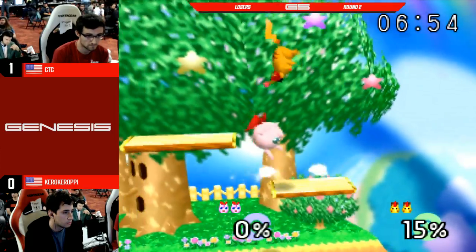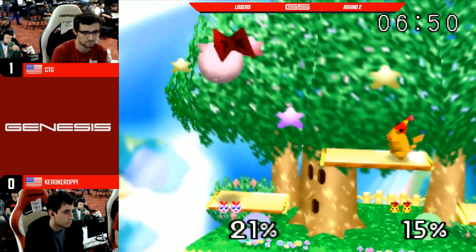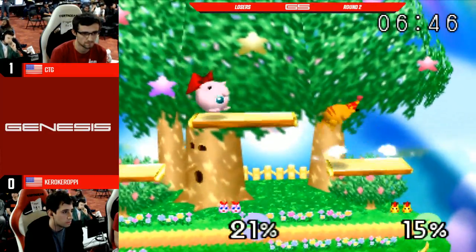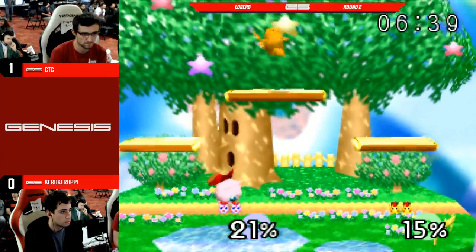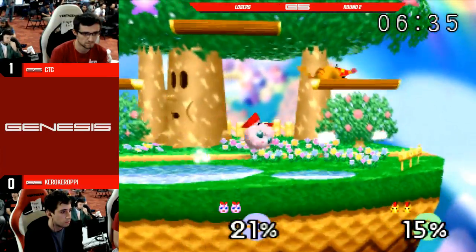Kira brings it back to even. Carefully avoiding CTG's Jigglypuff during invincibility there. Not leading to too much with that up-air that he landed. Oh, and another — we see that teleport up-air. CTG is a fan of it, yeah. He's a big fan of the teleport, clearly.